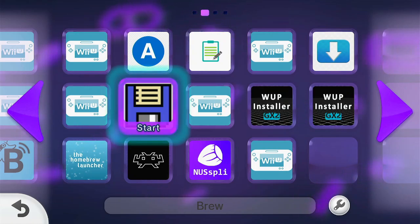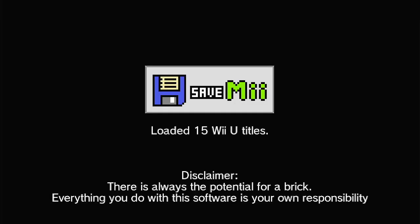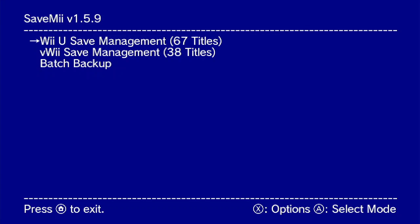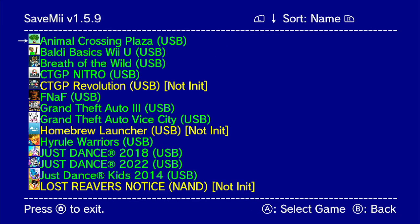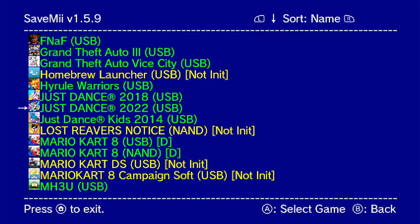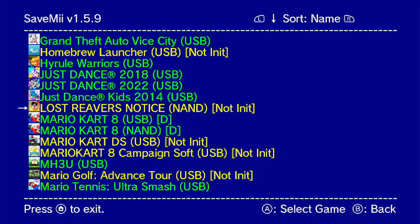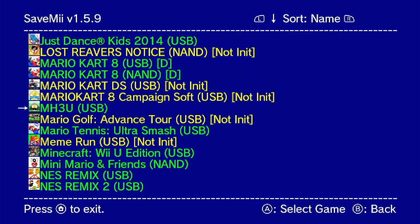It should take a bit of time to load all your Wii U and Wii titles — by Wii I mean the virtual Wii menu. Choose 'Wii U Save Management'. All the games in green mean there is save data for them, and all the ones in yellow mean you never started the game or never made a save file.